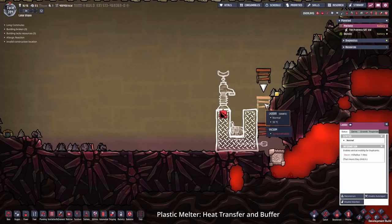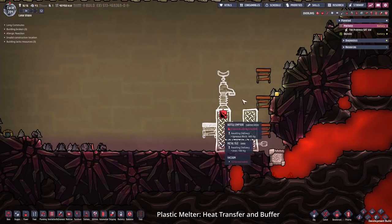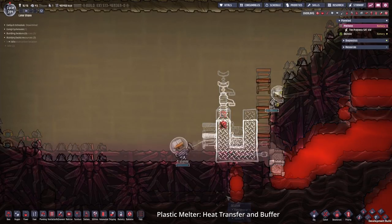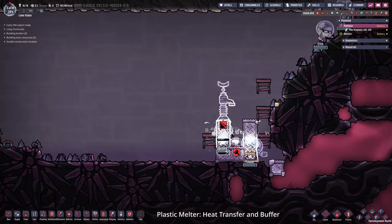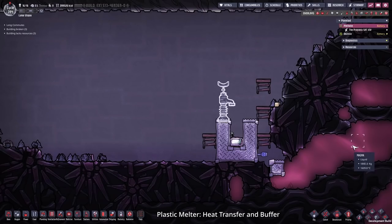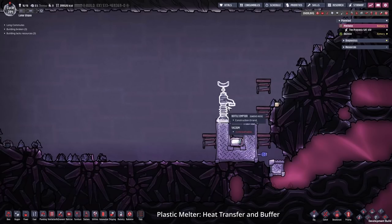Now we just skip ahead and let the duplicants build this. I already prepared some materials right here so the duplicants have access to that. Let's take a quick look at what materials the duplicants used - they used the iron at 40 degrees. I was worried they used the iron at 217 degrees, which would flash the water instantly to steam and ruin our vacuum. Since they used the right iron, there's no problem. Now we wait for the bottle emptier to be built and this to be filled with water.